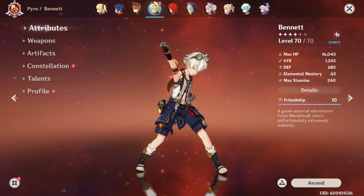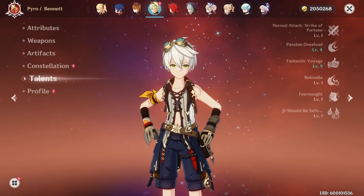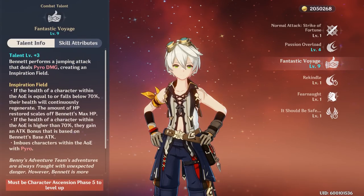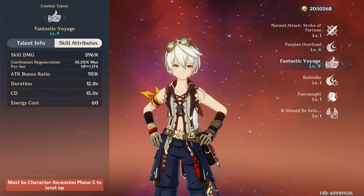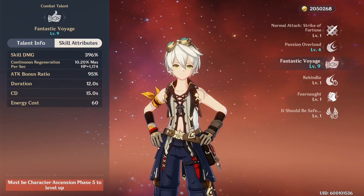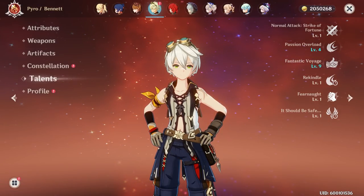For party composition, Yomiya works exceptionally well with Bennett. Bennett is a powerful healer and attack buffer, and with both Yomiya and Bennett being pyro characters, you gain the double pyro elemental resonance bonus for 25% attack up. Because Yomiya is a ranged attacker, it's also very easy to maintain full uptime on Bennett's elemental burst by simply standing inside its radius.